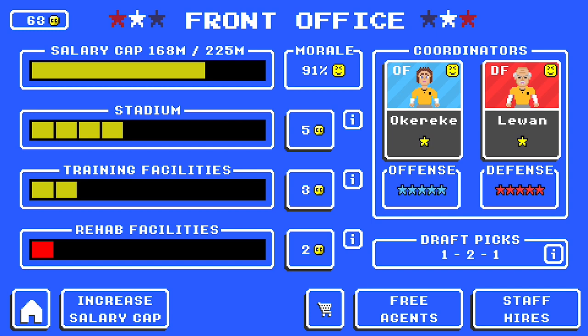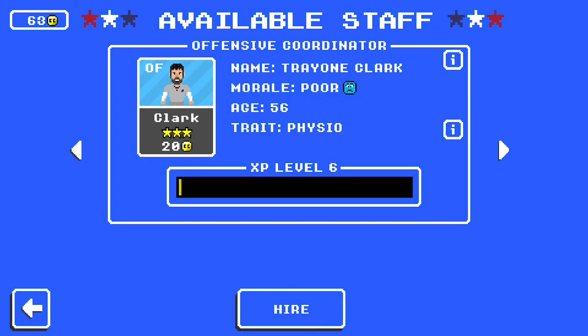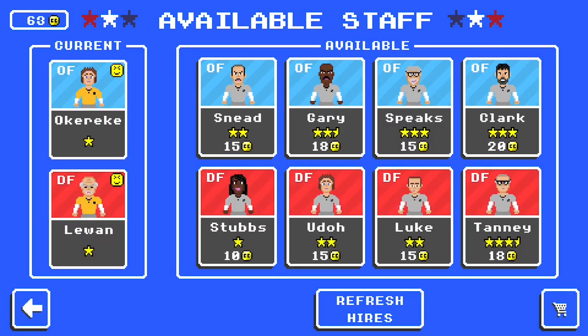If I had a physio, my quarterback who was at 80% would instead be at 85% — and that's 5% per game. He might be at 80% after six games of being depleted, but adding back 5% for six weeks would likely bring him back to 100%. Physio used to be completely broken, but it's still valuable, especially if you run a defense-heavy set with only three or four offensive weapons. Teams running just a quarterback and two wide receivers need a physio so those players don't get burnt out and injured.